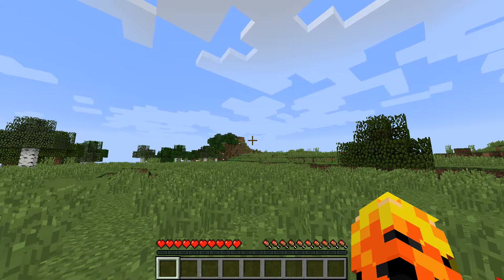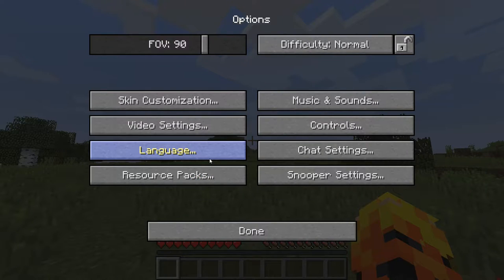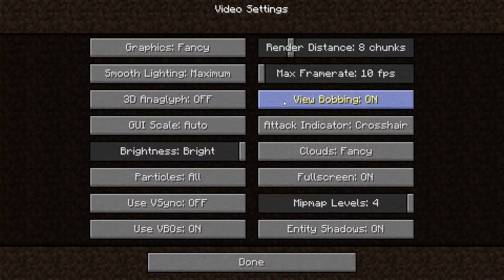What you're going to do is on your keyboard hit escape, go to options, go to video settings — just click on those. And here you'll see all these options.